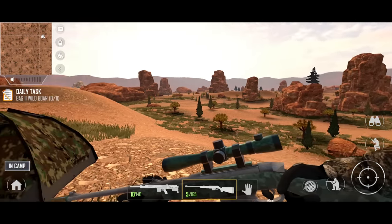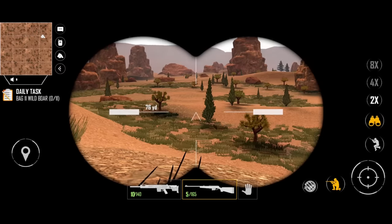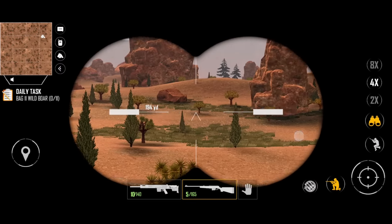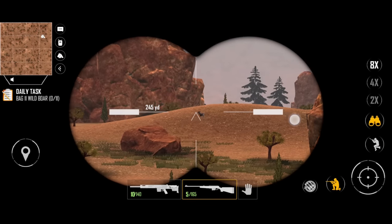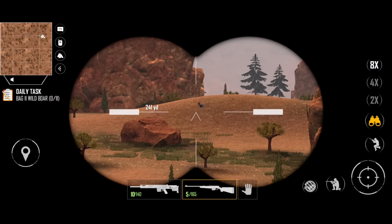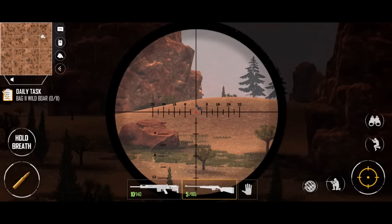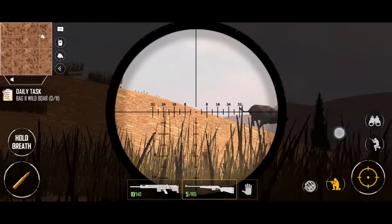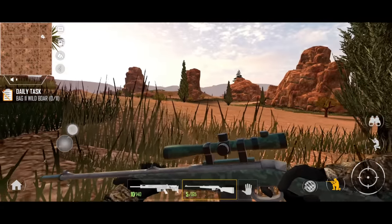I also purchased the .243 as a lot of people were saying it's really good, so we're going to try that out today and see if it bags us some good trophies and if the kill time is really good on it. I think we've got something right there — yeah, that's our first mule deer of the day. Like I was saying, this area seems really good for them. Let's see if we can get close enough for a good shot — that's not going to be close enough, let's move up a bit.